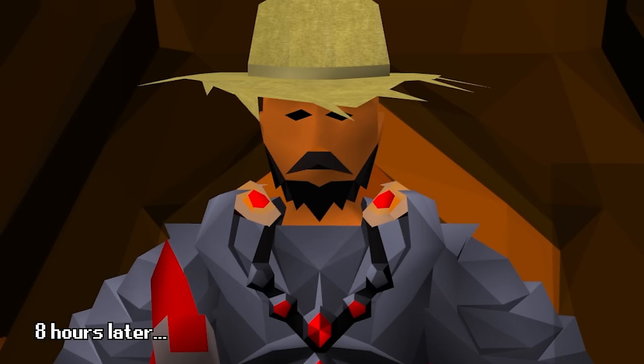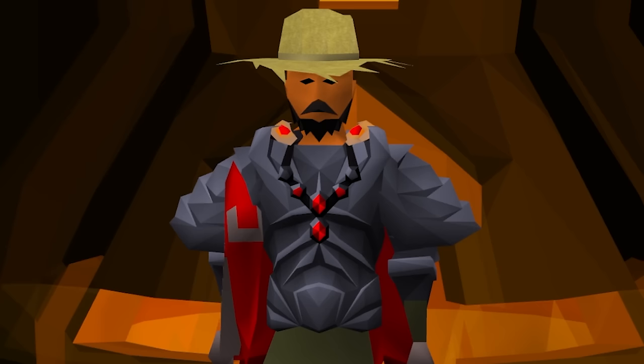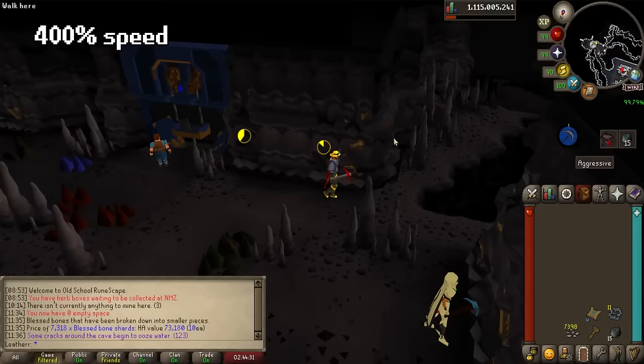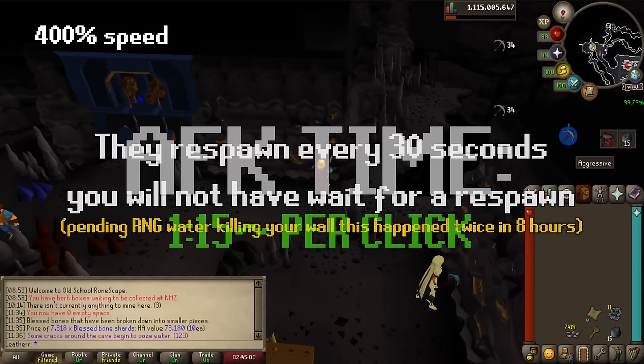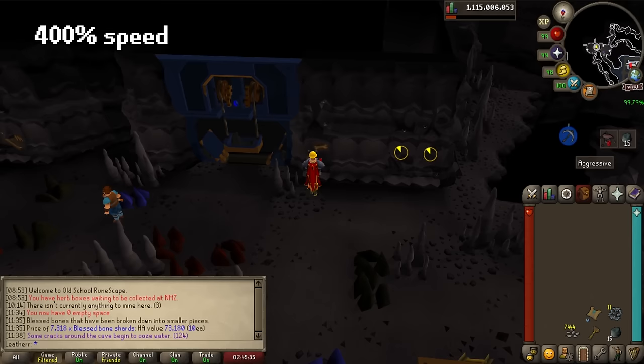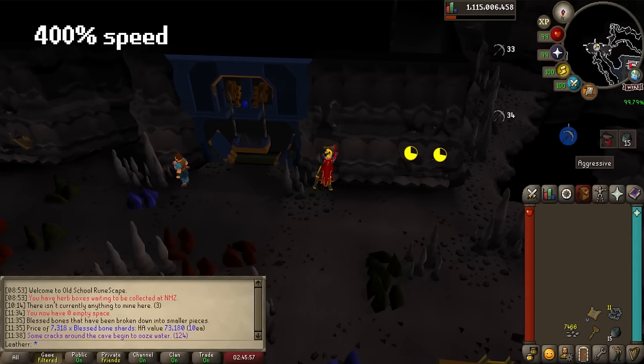I am genuinely surprised at how good that was. The first thing — and probably the most interesting to everybody — is what is the AFK time? The time between clicks varies a little bit but is actually pretty consistent. The shortest was about a minute, and the longest about a minute and a half. I feel comfortable saying this is about a minute and 15 AFK per click, and it was very easy to maintain while having it on a second monitor. As long as you have like two veins, you're good, and pretty much every single spot in this mine is completely viable.